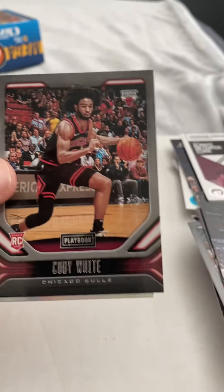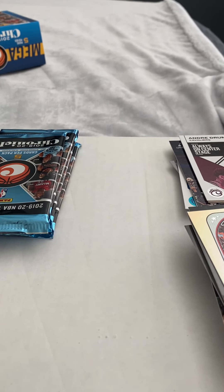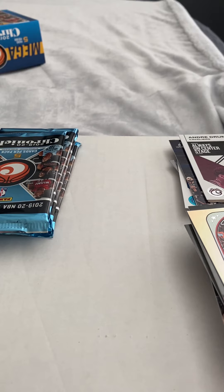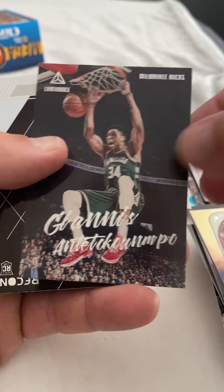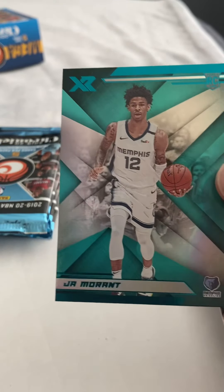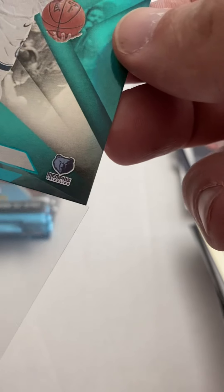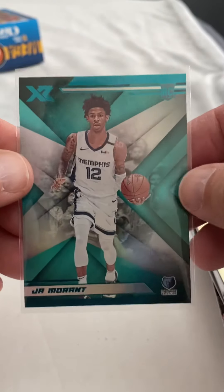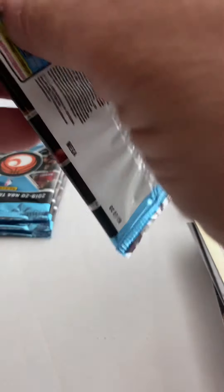Cam Reddish, Kobe White, and a Rui. Another RJ Barrett, Chris, Giannis, another Zion Recon — ooh, that's nice — Ja, teal Ja. I think the best one to get is a bronze. Put that in here, that's cool.